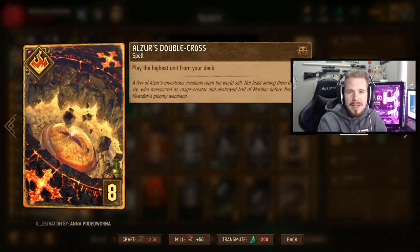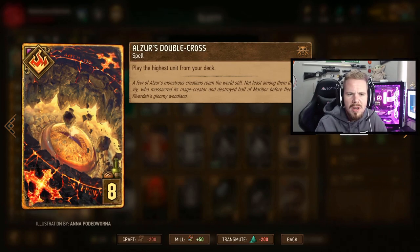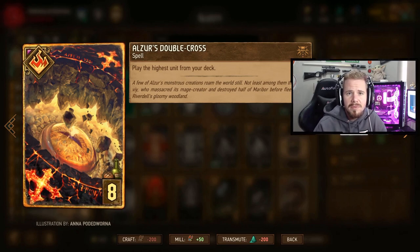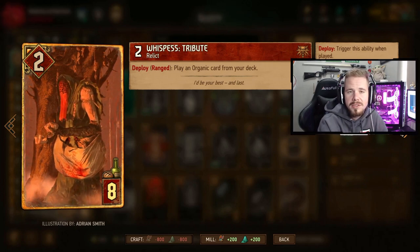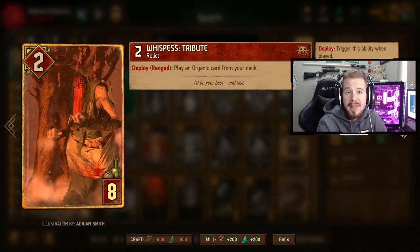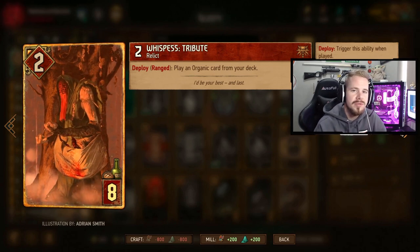Then we have Elza Double Cross, which is like Royal Decree - it finds cards that we want. With Elza Double Cross, the card you're going to find is She Who Knows. So if you've got this in your hand, keep it in the first round because you want to find She Who Knows to have resilience in the last round. A really good card to thin your deck and find cards we want. Then we have Whisper's Tribute - this is to use all the organic cards you have, such as spawning more drones or control with Natural Selection - again for thinning and finding cards we can't find in the first round.